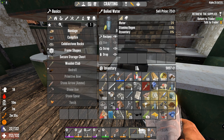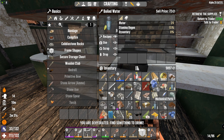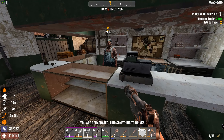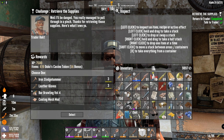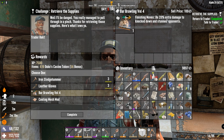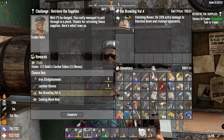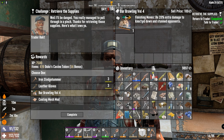Let's probably have something to drink because we're nearly gonna die of thirst. What rewards do you have? Bubble fishing - moves you, 20% extra damage to knocked down and stunned opponents. I think I already read it on a previous day. I don't know if it was on the previous day or so.